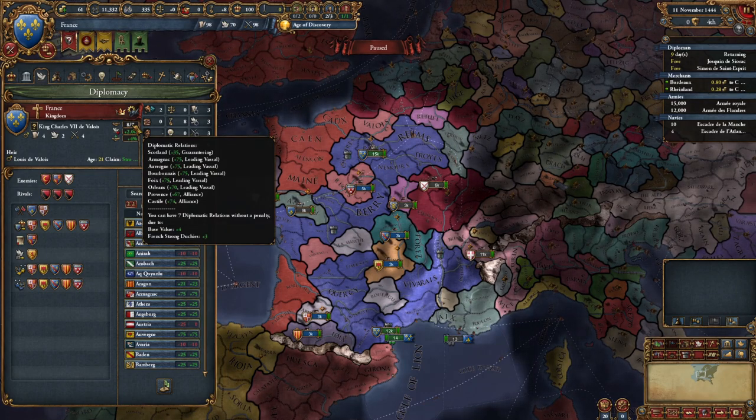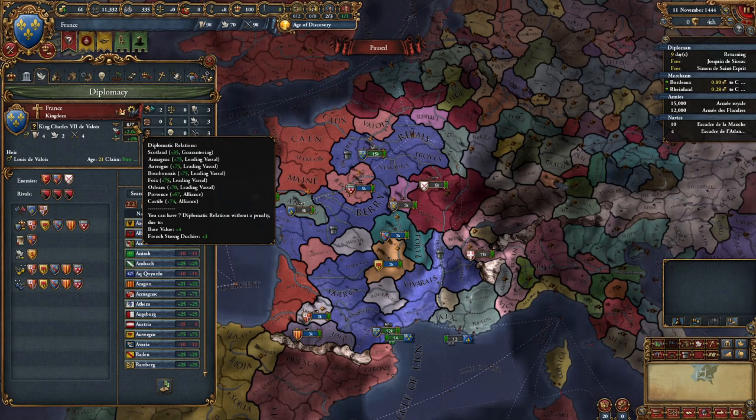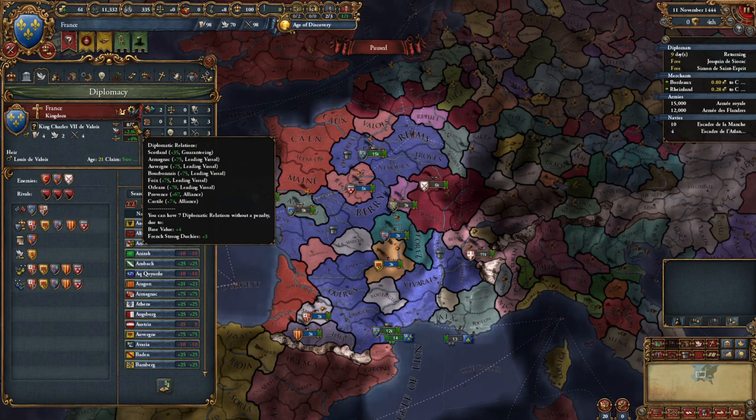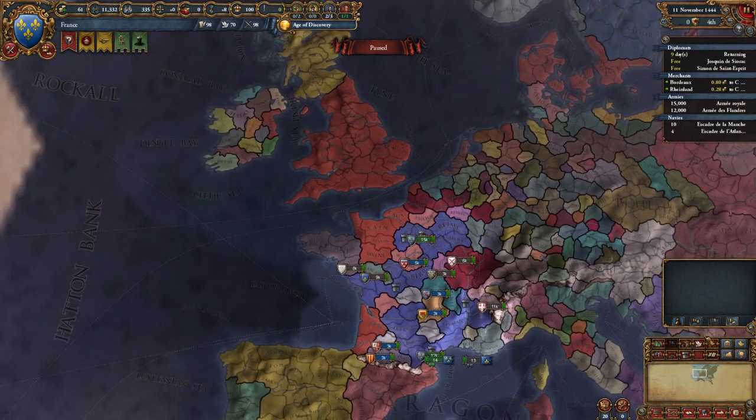This screen lets us look up all of our diplomatic relations. We're guaranteeing Scotland - apparently. We have leading vassals over five different nations. We have an alliance with Provence, which we already knew about, and an alliance with Castile that we just picked up. Guaranteeing Scotland - what is that about?